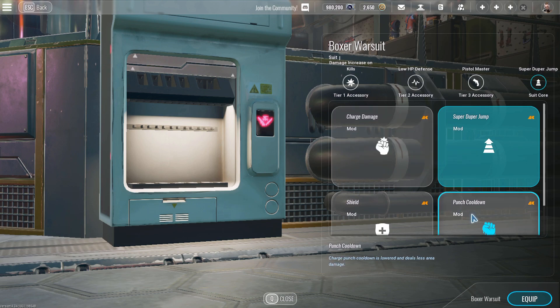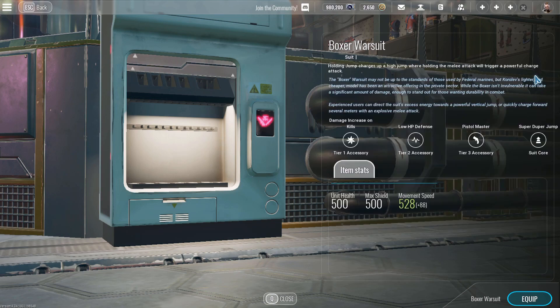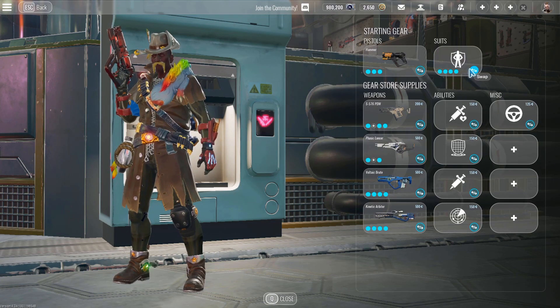Punch cooldown is also kind of okay, but the punch doesn't really take you that far anyway. So once again: damage increase on kills, low HP defense, Pistol Master, Super Duper Jump — that is going to be the best loadout for the Boxer Warsuit.